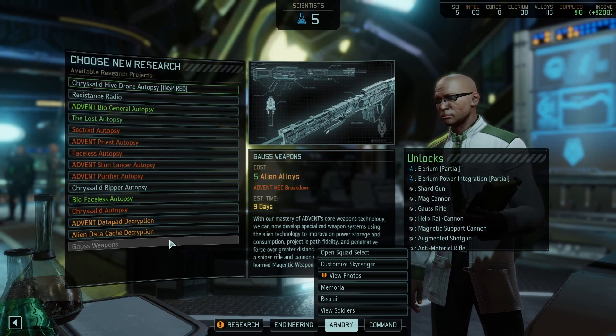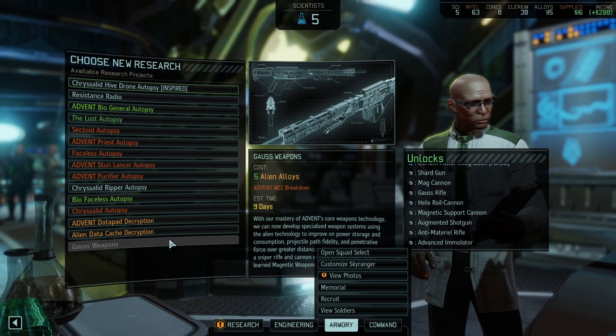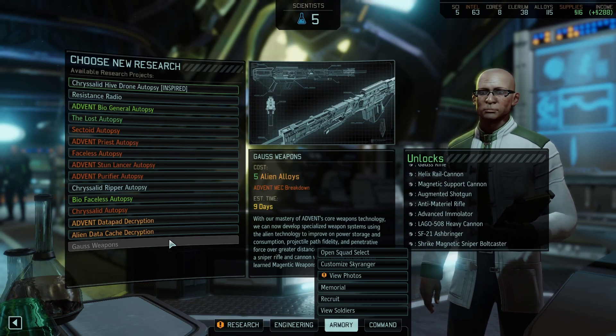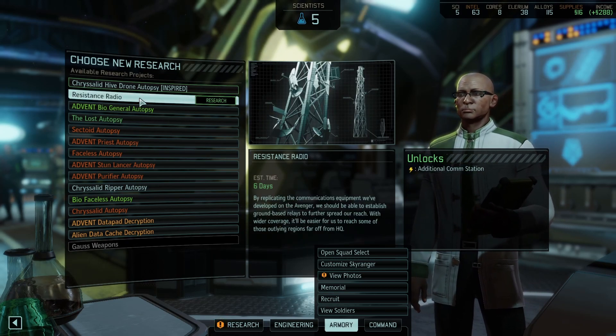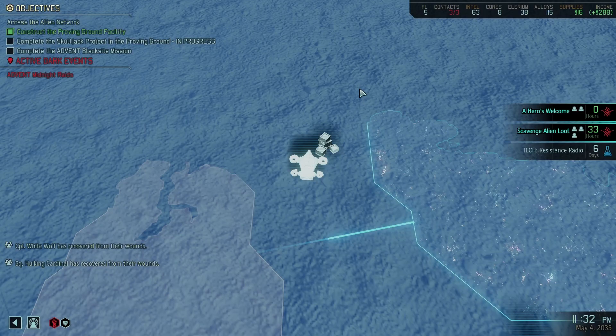Ghost weapons requires Advent Mech Breakdown. Yeah, about those Advent Mechs — I don't know about that. That's really annoying. I was bottlenecked so hard on this one unit that just isn't showing up. I think it's got to be Resistance Radio — there's no way it's anything else. Getting back, we're going to continue scanning.